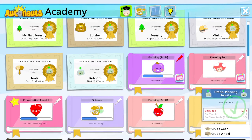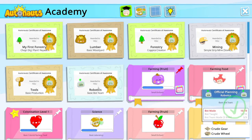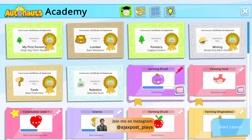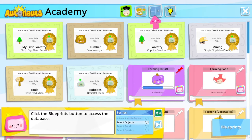We've done all this — the mining, the basic tools, learned how to build basic bots and teams and stuff. But the 'Farming Fruit' lesson — what's this one about? Let's start the lesson. Click the blueprints button to access the database. Click the food button to open the section.